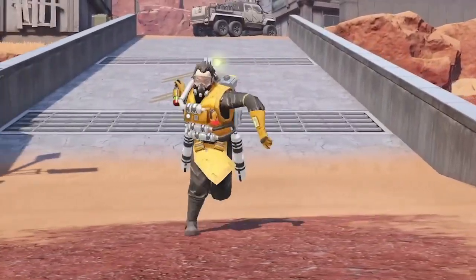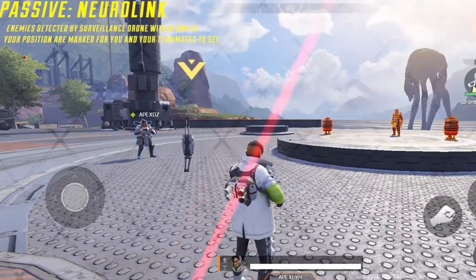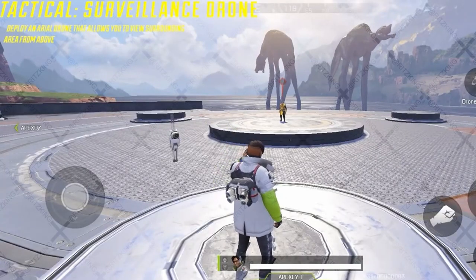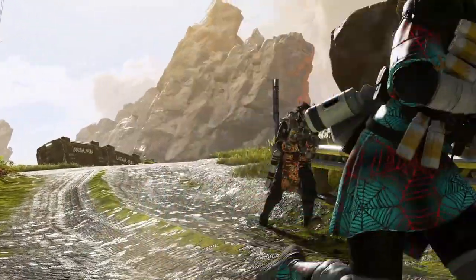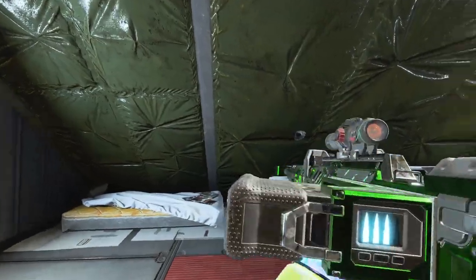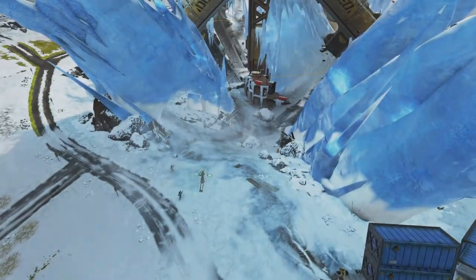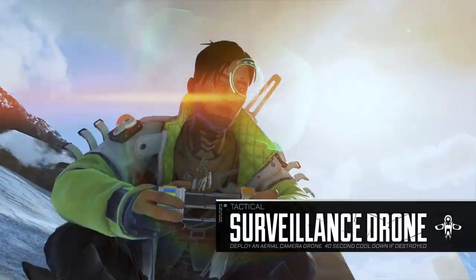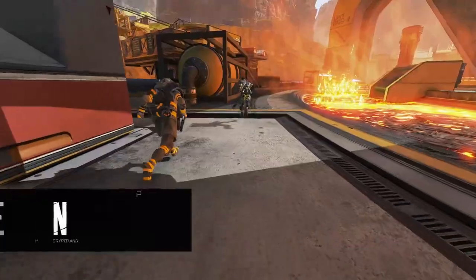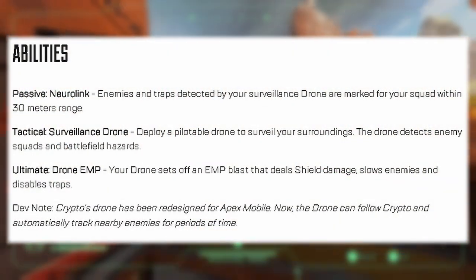The update looks insane, but first let me talk to you about how broken crypto sounds this season. Crypto is basically a recon legend and has the ability to support teammates by getting intel on enemies with scans and other things. On PC and console, crypto can only use his ability when standing still — his drone. He basically whips out the drone and can fly it around himself, scanning enemies, picking up teammates' banners, and even scanning map beacons. He can cut off the drone at any point, which leaves the drone in the air, but it can be destroyed by enemies really easily.